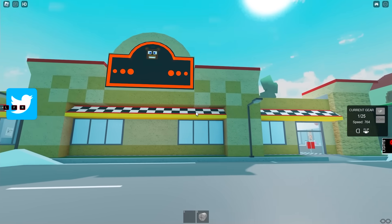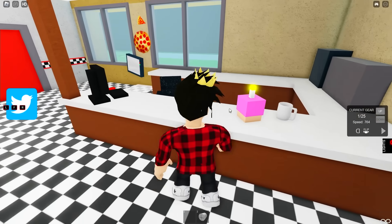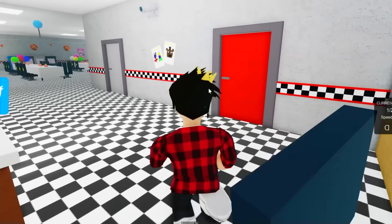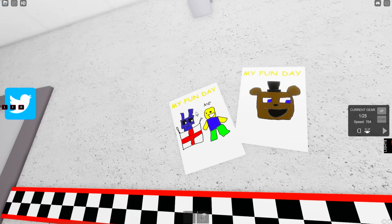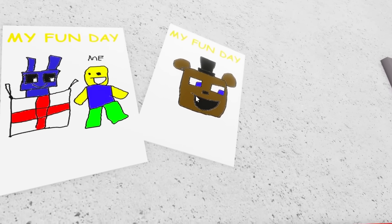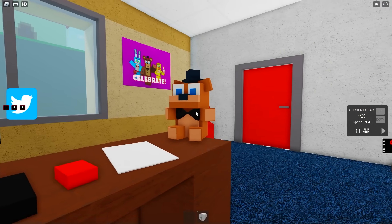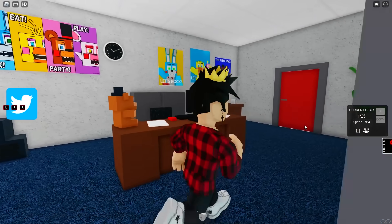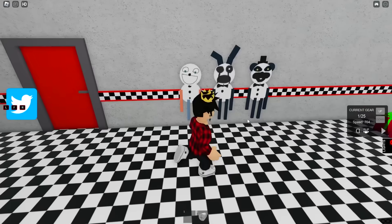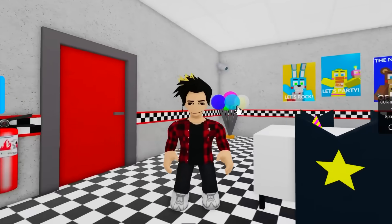Wait, is this actually Freddy Fazbear's Pizza? We have to see it from the inside now. Here we have the cupcake — good old Chica's cupcake. Looks like that's the reception. We can even find some drawings on the walls. My fun day — there's the kid and beside him must be Bonnie. We also have Freddy's head. Look at how cute that is. We got a little plush Freddy. He's so cute. There are even posters scattered around. This place looks really good. These guys are called Paper Pals, if I remember right.